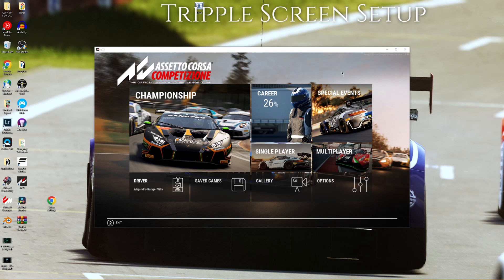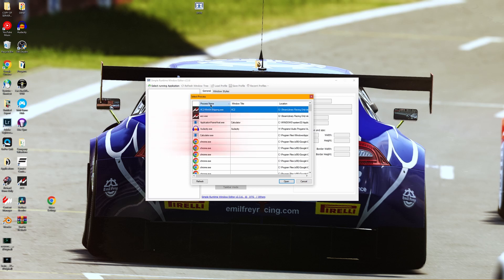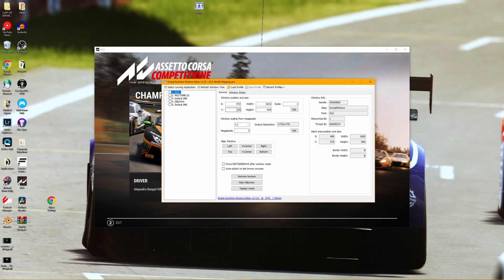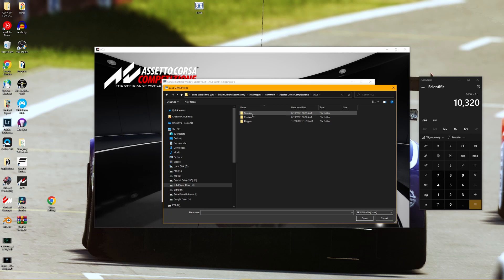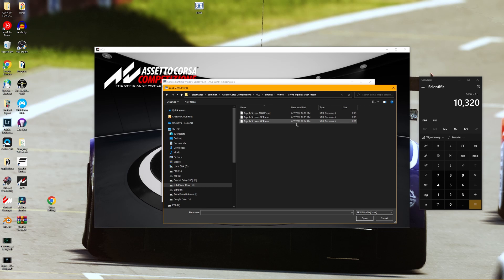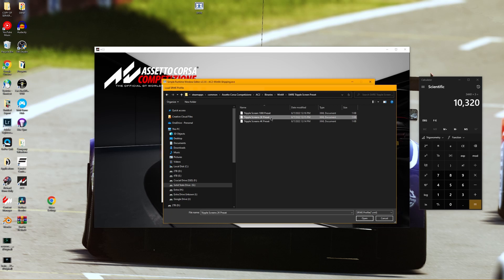Let's minimize ACC and open up SWRE. Click on Select Running Applications and sort the applications alphabetically by double clicking on Process Name. Now select AC2 Win64 by double clicking. Depending on your settings, your values will differ. The SymFin preset folder comes with three common presets: 1080 triple screen, 2K triple screen, and 4K triple screen. If you're running any of these presets, hit Load Profile, go to the ACC directory, go to the SWRE triple screen preset folder, and load up the most common resolutions. In my case I have a 2K monitor so I'll be loading that one.